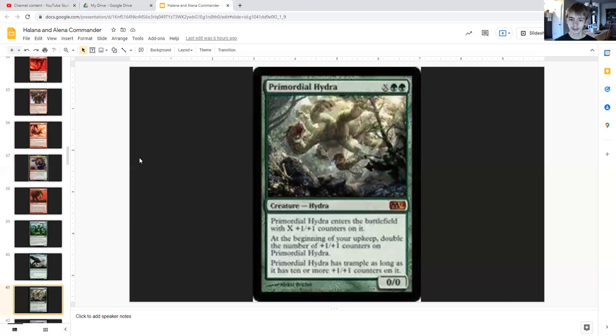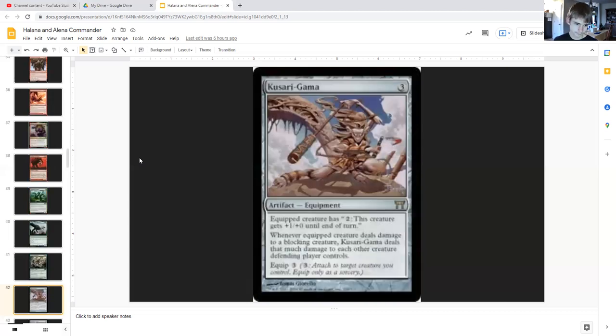Primordial Hydra for X generic and double green is a zero/zero hydra that enters the battlefield with X plus-one/plus-one counters on it. At the beginning of your upkeep, double the number of plus-one/plus-one counters on Primordial Hydra. It also has trample as long as it has ten or more plus-one/plus-one counters on it — so as you're putting counters on this thing, at the beginning of your next upkeep it doubles all those counters.